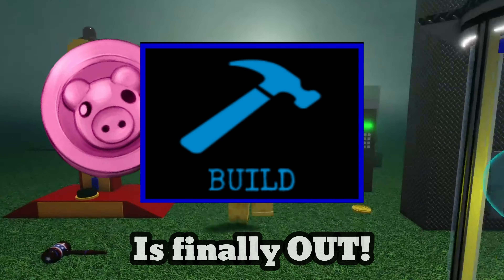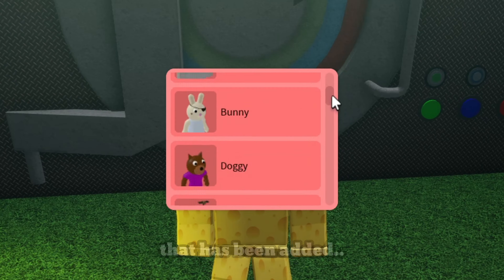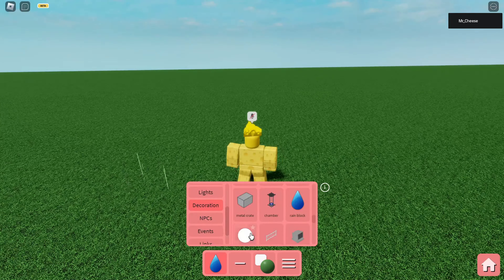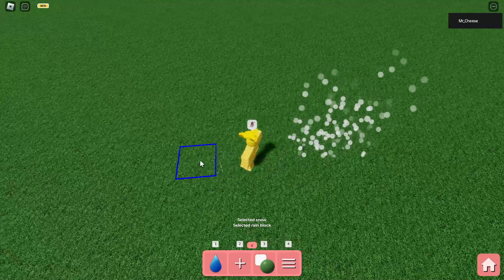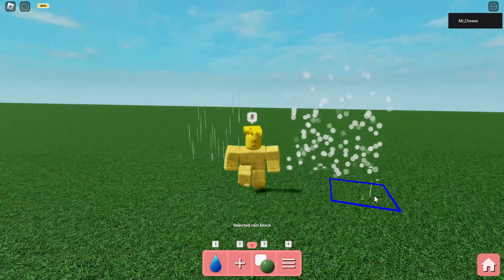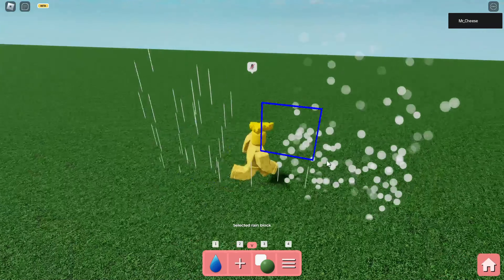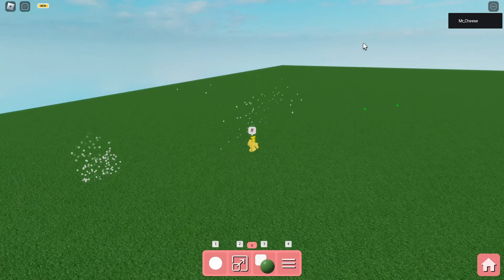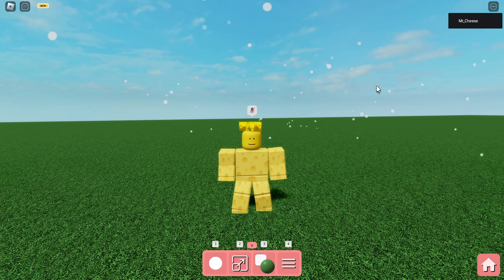The biggest Piggy Build Mode update is finally out and here is everything new that has been added. First we have the newest weather blocks: the rain block and the snow block. These blocks are basically just effects that you can put on your map to make it either rain or snow. You can even scale them to make them as big as you want, so you can have a lot of snow in your maps.